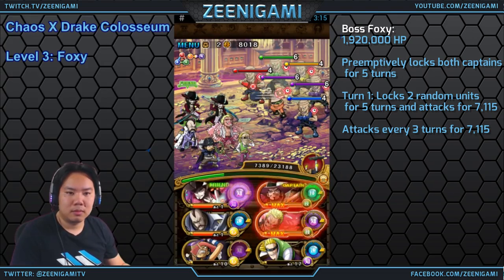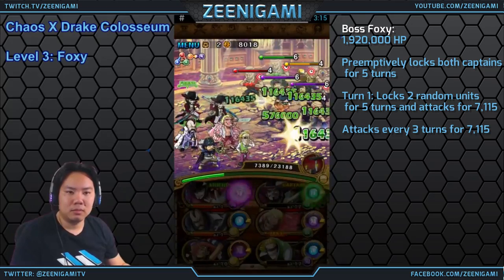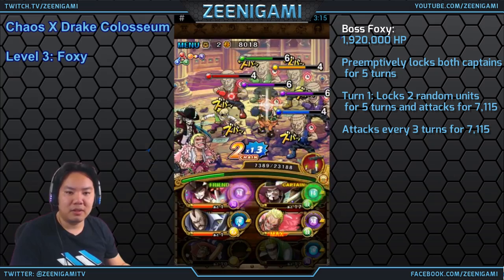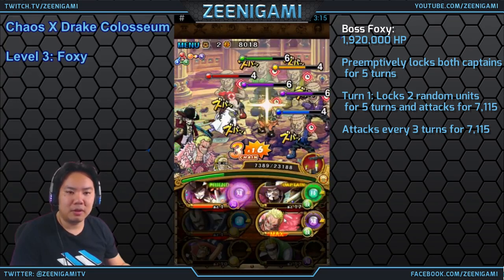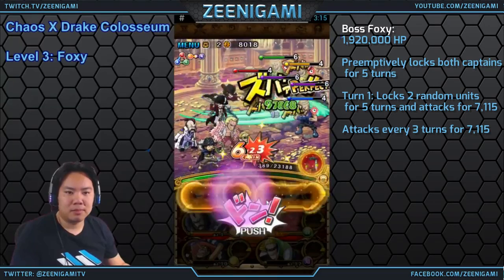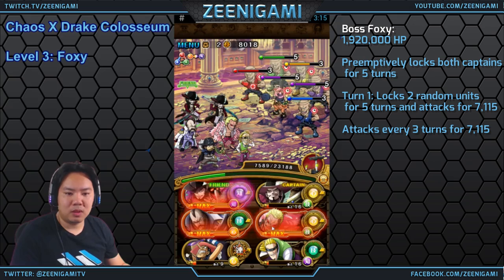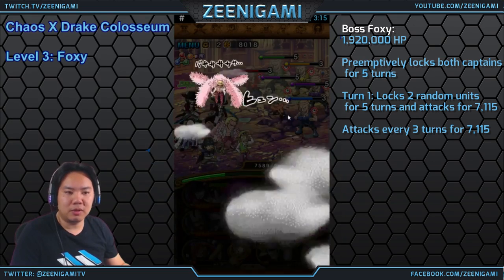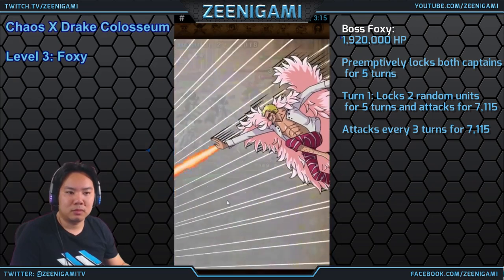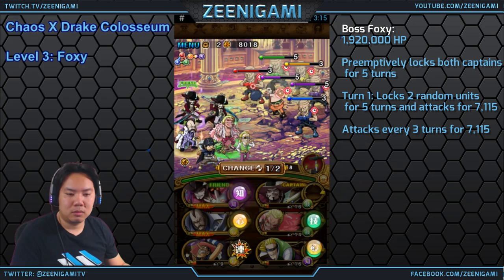Golem Hunt Usopp can buy you a couple of turns. On turn two, after his first attack, Foxy will lock two random characters for five turns — so use Golem Hunt Usopp and he won't lock your characters. Besides that, use a Mihawk special, attack with everything, and then use your Int Mihawk friend. What I did is wait until I had my specials up to burst. But if you have your specials ready right away, you can always burst on that first turn using your Int Mihawk special.